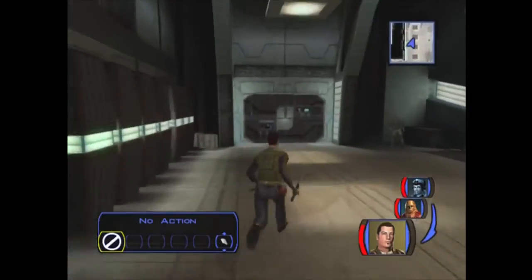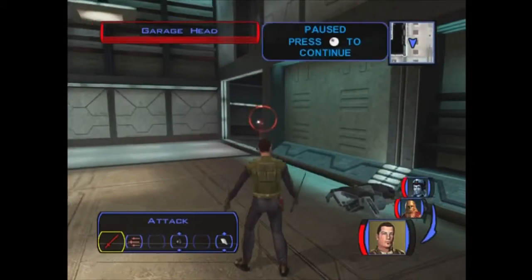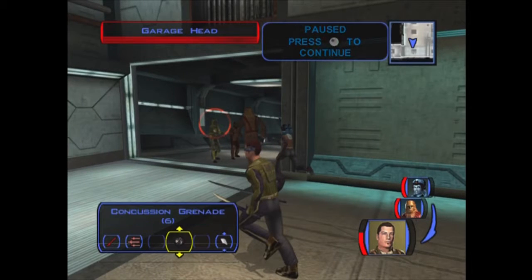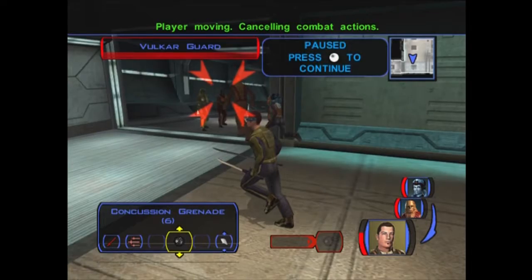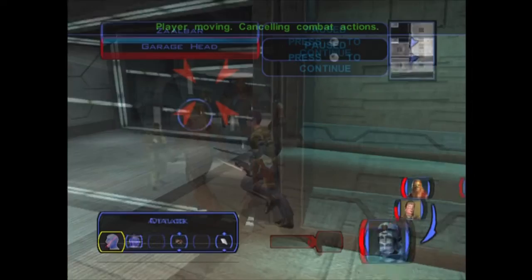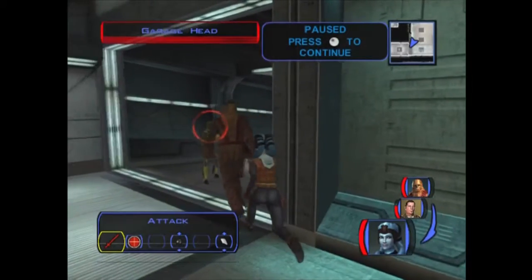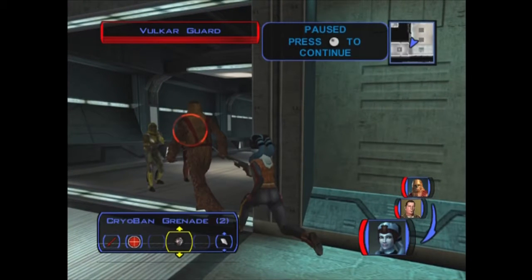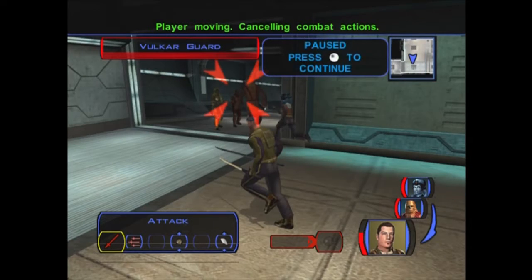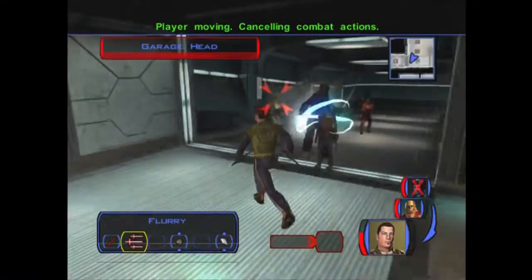There should be a couple of dudes - I had to be careful, they're kind of tough. If you have repair, activate them and have them go first. Dang it, someone got a free smack on me. I want to throw a concussion grenade on them because I think the guard is the difficult one. I want to throw that concussion in there, have Zalbar work on that, and throw one more grenade, then have Mission start blasting and trying to sneak attack.